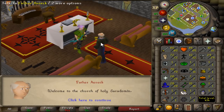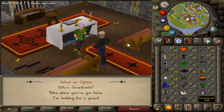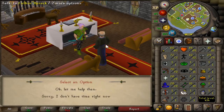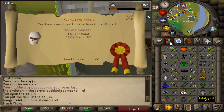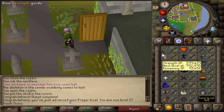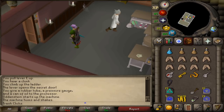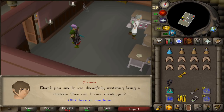So we're going to do the Restless Ghost first, and then work our way towards actually getting the Ava's quest done. We have a lot of quests to do right now to catch up to this account build. There is going to be a quest list in the description down below, so if you don't follow the exact quest list by watching the video, you can just check down there.